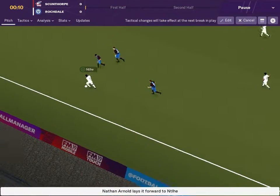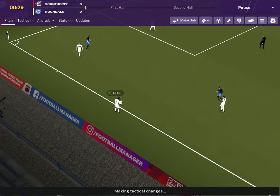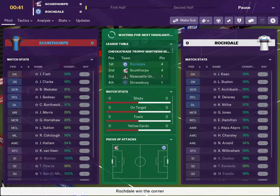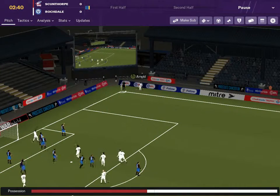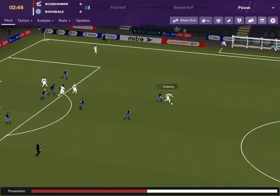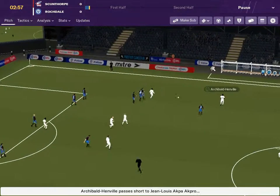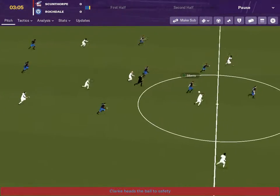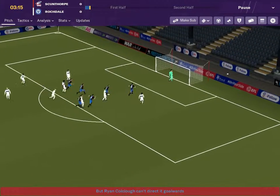So here's Nathan Arnold and Clare from the get-go. Clare wins a throw-in for us. To Charlesley - he wins a corner off Josh Morris. Harry Charlesley, the guy on loan from Everton, as is Matt Foulds who's on the bench. Nathan Arnold swings that one in - Delaney. It's turning like the Titanic again, it's an iceberg. Archibald Henville can't find anyone. Morris. Great tackle by Ethan Hamilton. Jonah gets Ryan Coleclough who shoots wide.